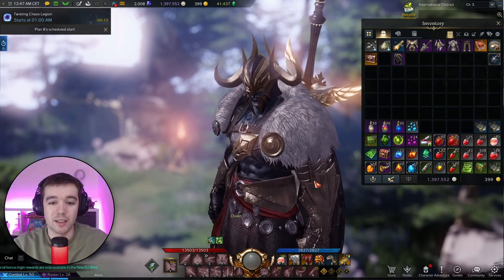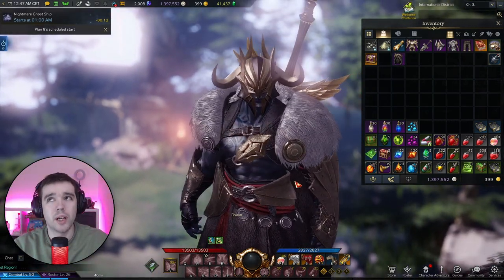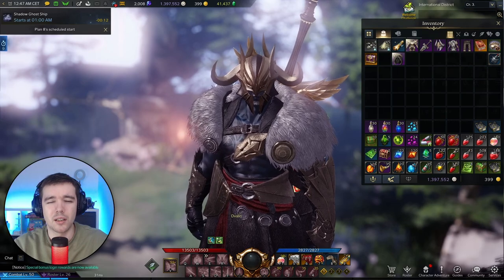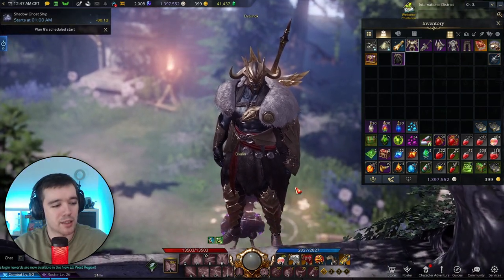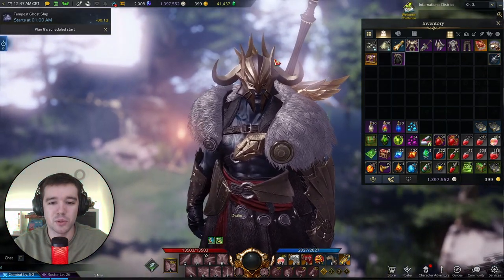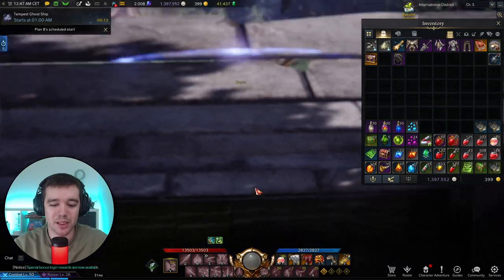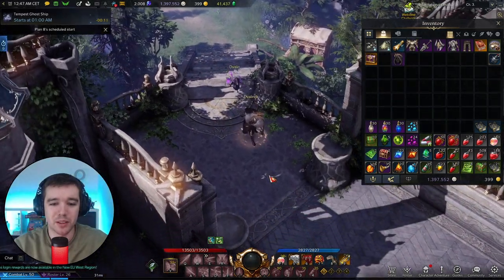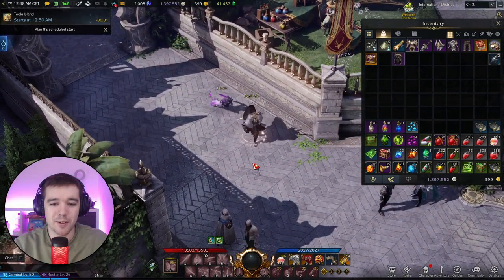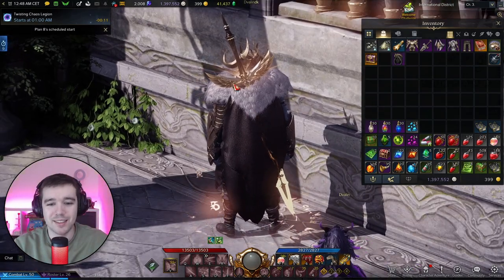My character looks like one of the guards from Valhalla in the Marvel movies — like where Thor is from, where the Bifrost teleports to. That's kind of why I wanted this skin. With the weapon I have right now it looks even more sick. Just look at this armor and the cape animations — this armor is sick, I look like a god.